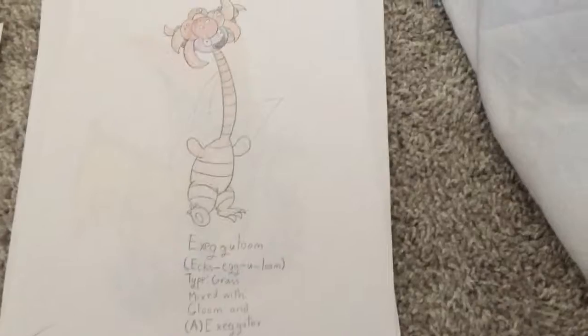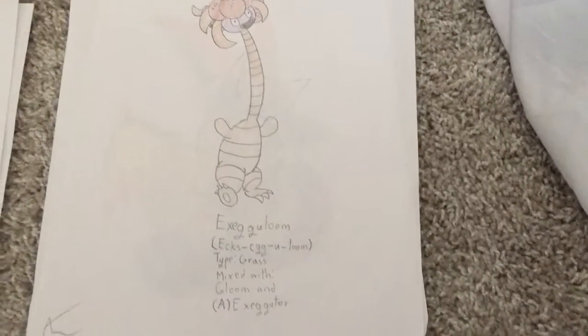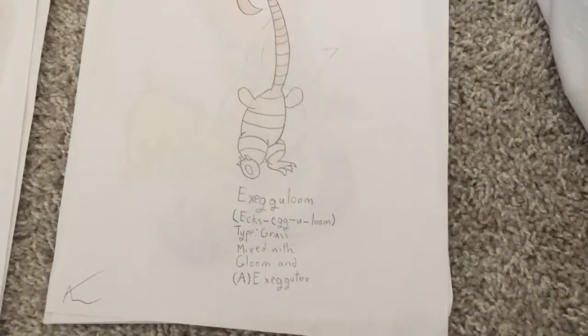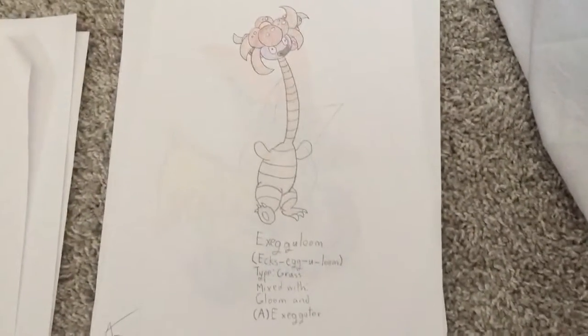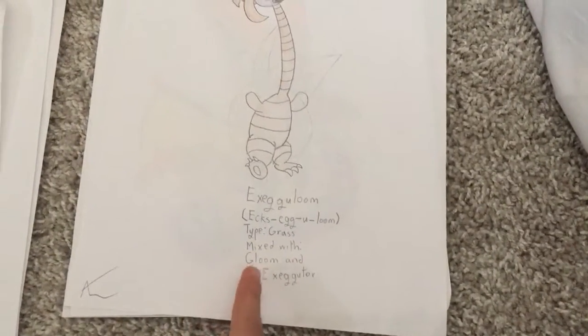This one's a funny one — Eggxegloom. Its type is Grass, and it is mixed with Gloom and an Alolan Exeggutor.